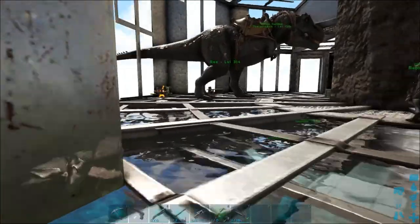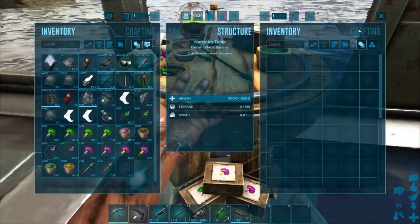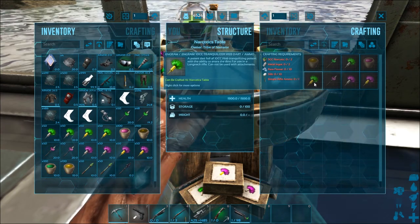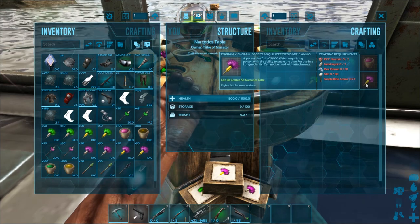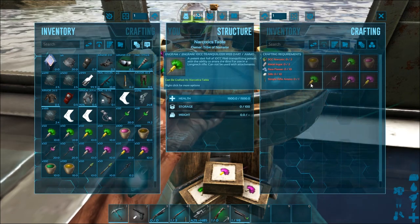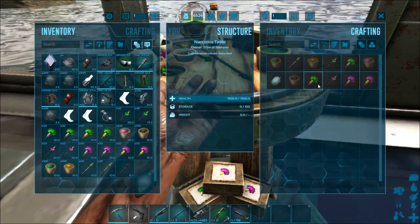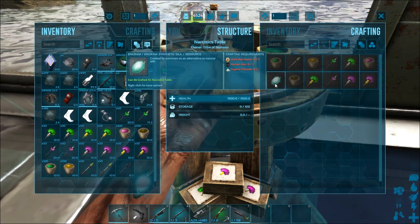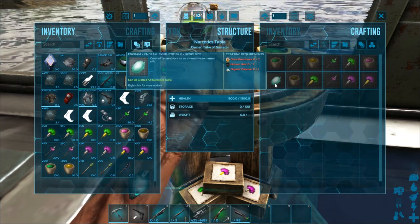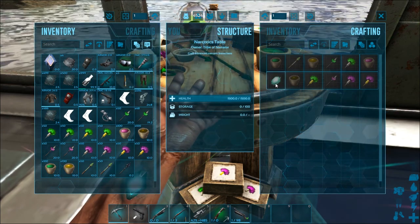I want to point out real quick — previously, to make the web darts, you needed silk. So if you didn't have the expansion or any way of getting silk, you couldn't make them. But now there's synthetic silk that you can make. It takes human hair, polymer, and giant bee honey.